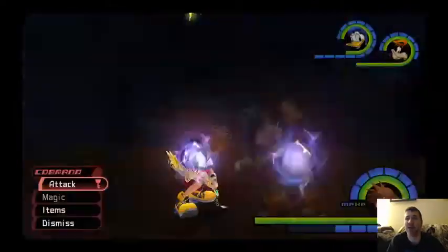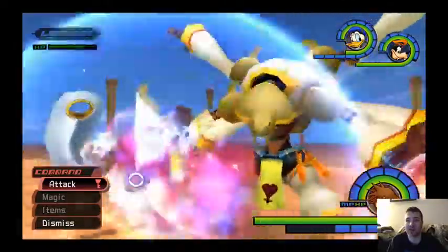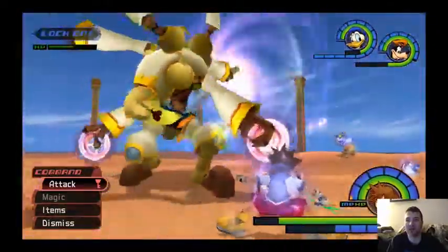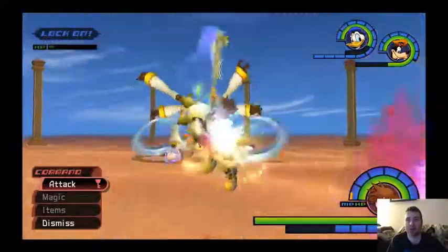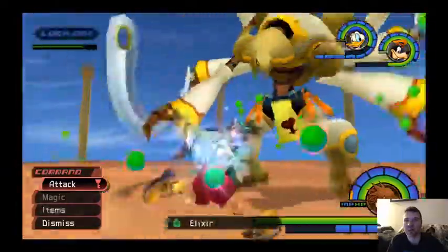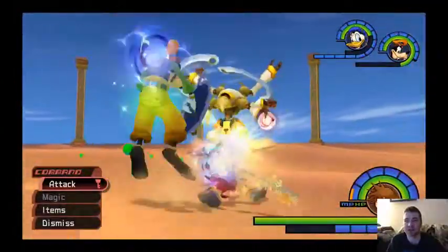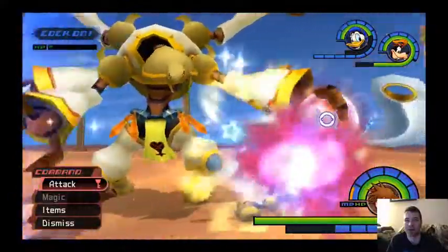It's kind of tricky, but we're far enough into the game to have a lot of strength at this point. The reason why we want to summon Tinkerbell is that instant regen effect. And the second reason is because the second the battle starts, there are two worms inside of his hands — they block out the ability to use magic, including summons.